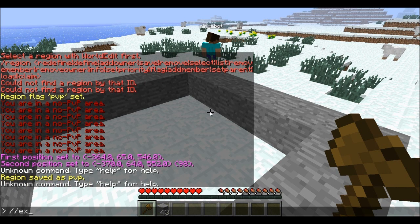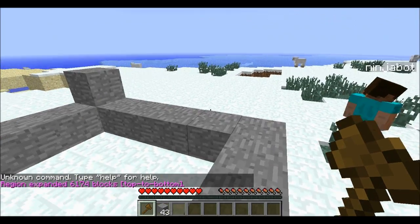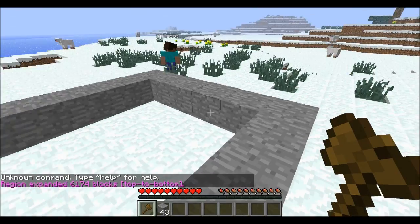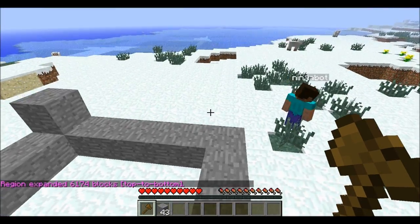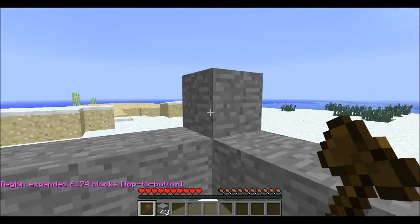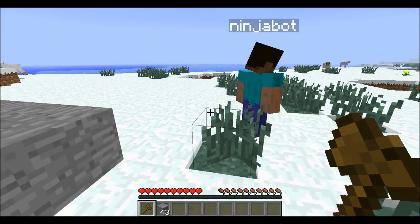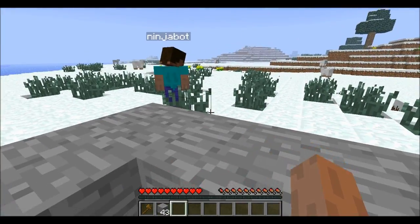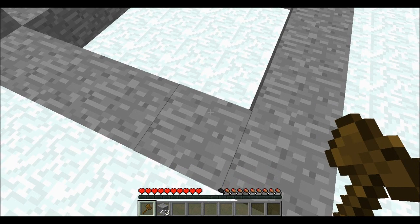Now let's expand vert — so expand vert. I apologize, I haven't used this in a while, just refreshing my memory. It says expanded 6,174 blocks, so that's top to bottom. The region is now set from top to bottom.